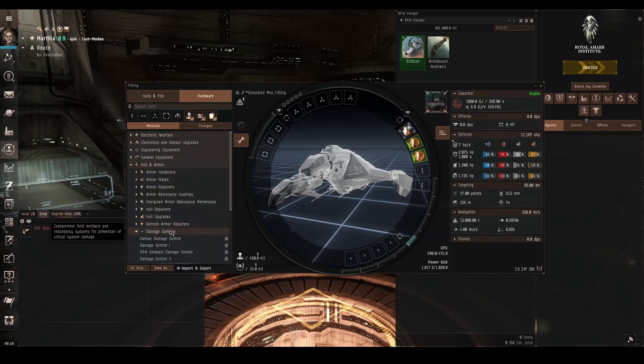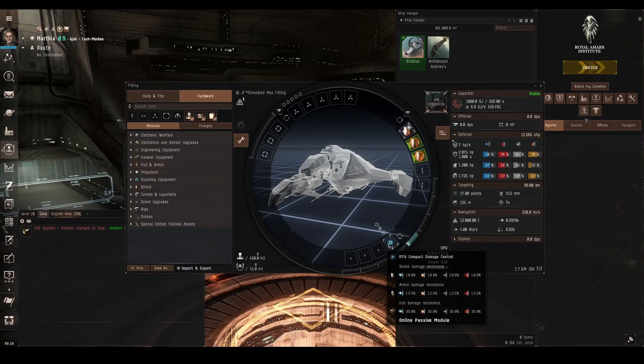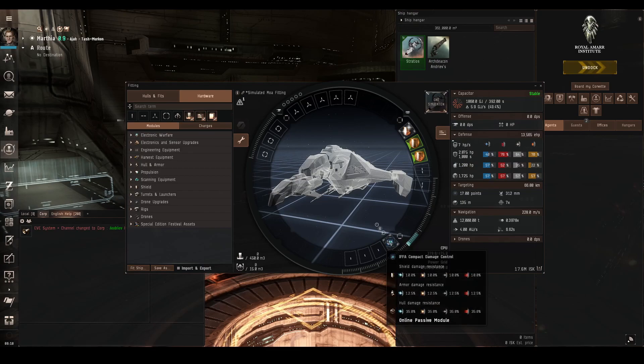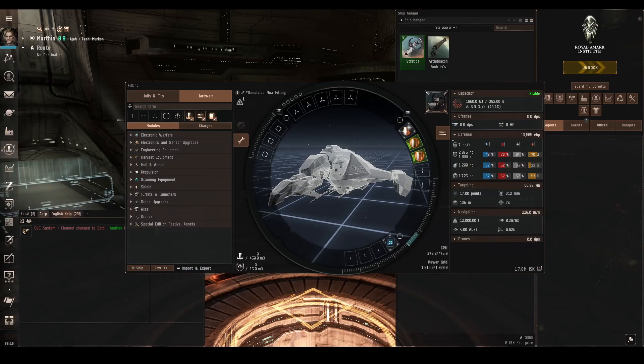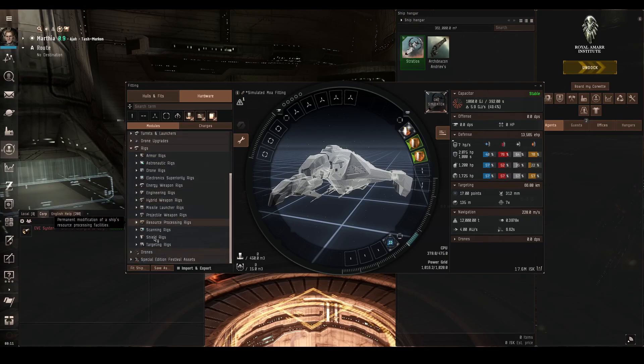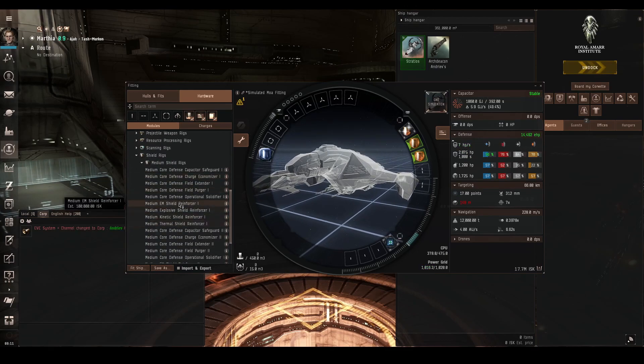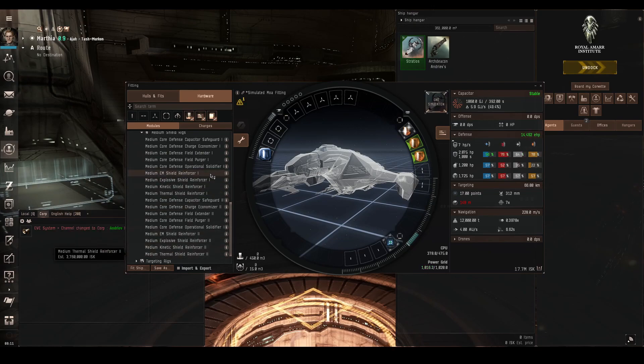As well as these mid-slot modules, you can use the damage control, which is in the armor section. It adds 10% to all of the shield resistances — not a great amount, but it takes up a low slot rather than a mid-slot, so if you've filled your mid-slots with other resistances and still need more, you can use this. There are also shield resistance rigs. In the rig section, scroll down to shield and pick medium for this medium ship. There's one for each of the four damage types, coming in tech 1 and tech 2 variants. Tech 1 gives 30%, and tech 2 gives 35%.